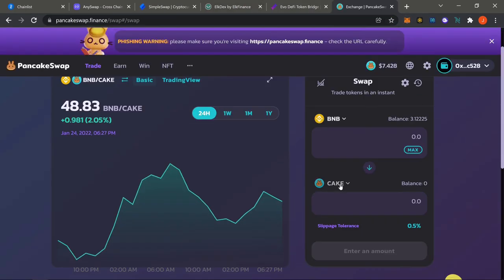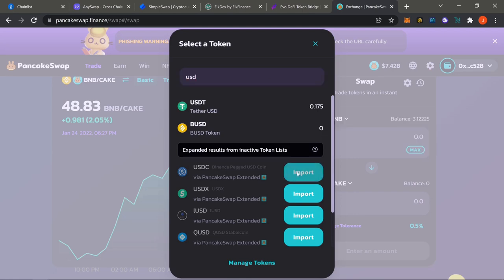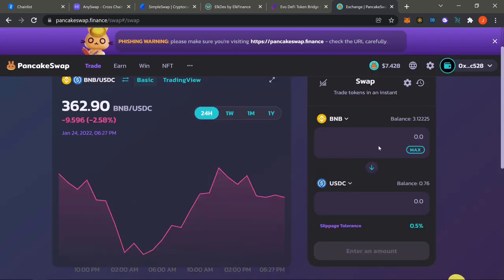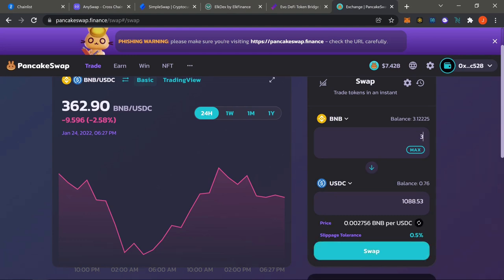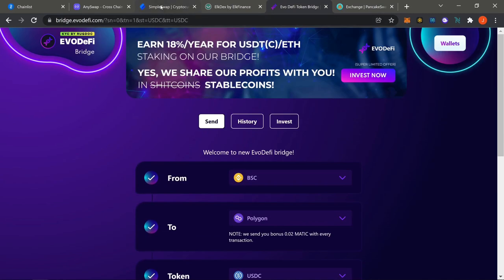If you don't know how to get USDC, it's easy — just look up PancakeSwap while you're in Binance, pick USDC or USDT, and purchase however much you want. Then come to EvoDeFi and bridge it over to Polygon. That's super easy. All you need are the right chains in your wallet, then bridge from the Binance side. That's basically it for Polygon.